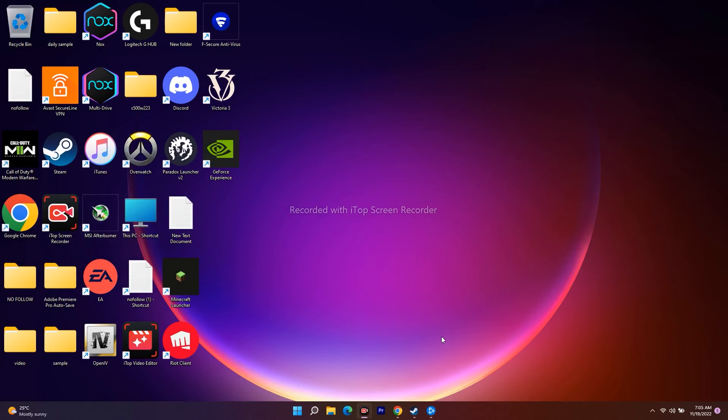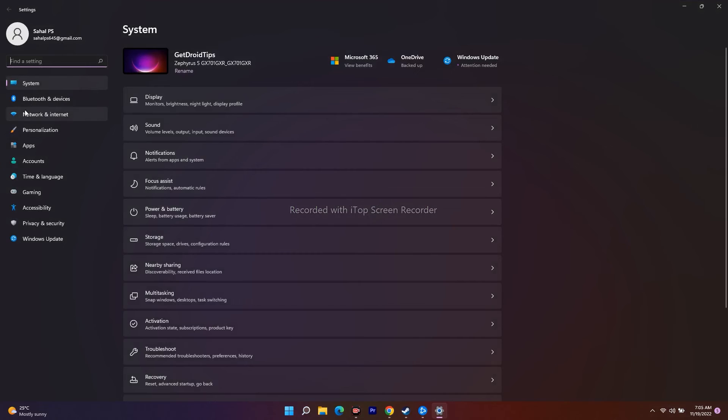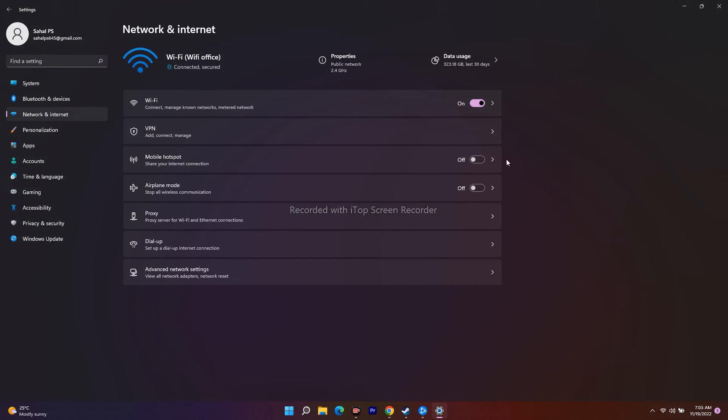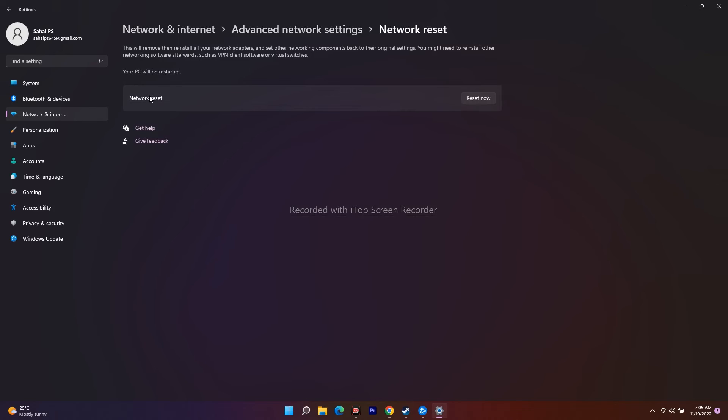The next step is to perform a Network Reset. Go to Settings, search for Network & Internet, click on 'View advanced network settings,' then click 'Network Reset,' and select 'Reset Now.' Note that doing this will disconnect your Wi-Fi and you will need to reconnect, so make sure you know your Wi-Fi password before proceeding.